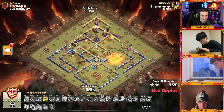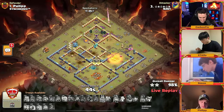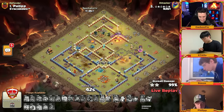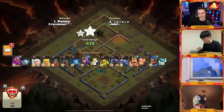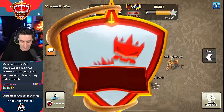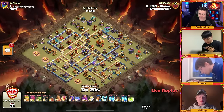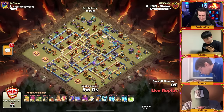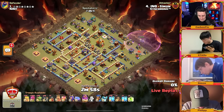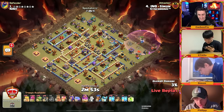Pekkas and more pekkas — he makes his way to the core of the base with the royal champ, using two extra pekkas on the top side. The flame flinger doesn't even need to open up with those troops — and these pekkas are smashing through this base. Well done to Stars, another triple! Three for three so far. He's got 44 seconds to spare. Stars delivers. Simon is up to answer with 100 barbarians, 100 archers, 100 goblins, 11 lightning spells, and 10 wall breakers — that's a lot!